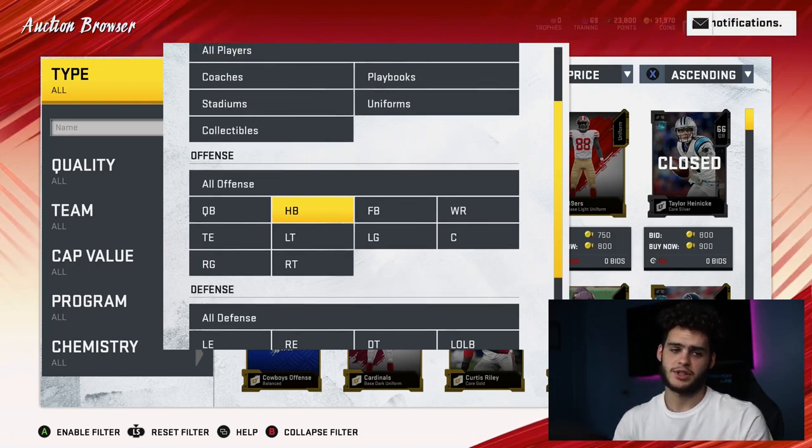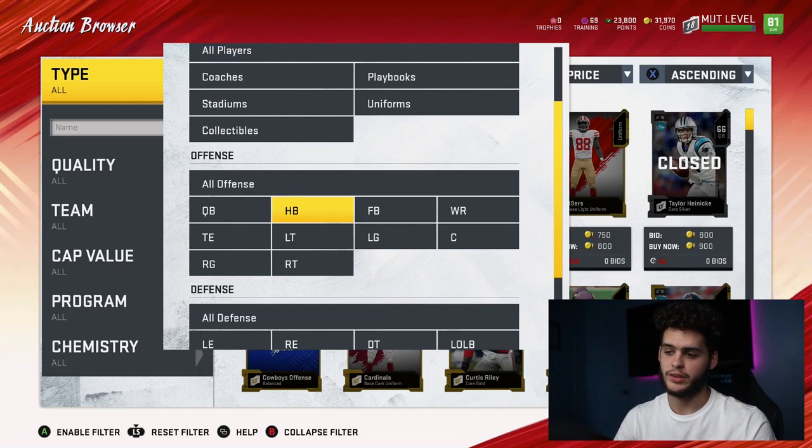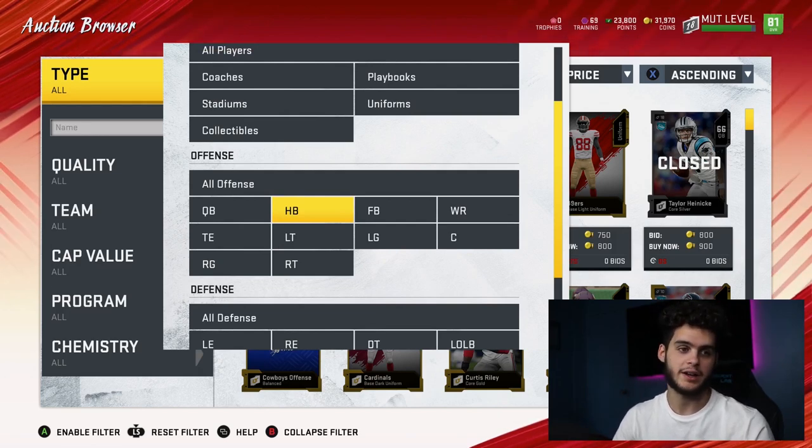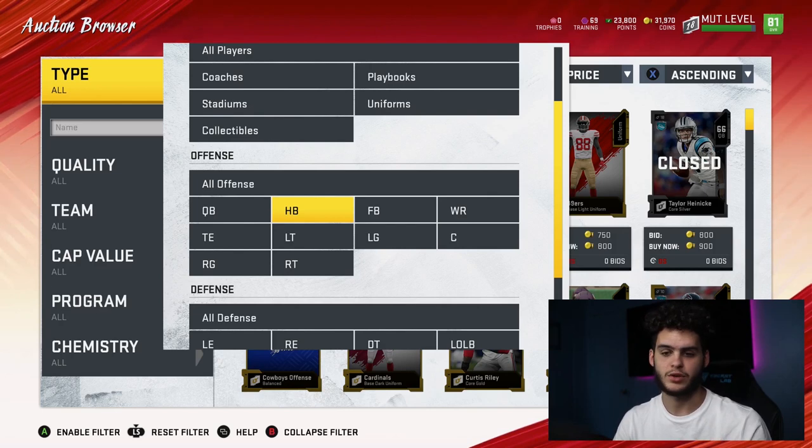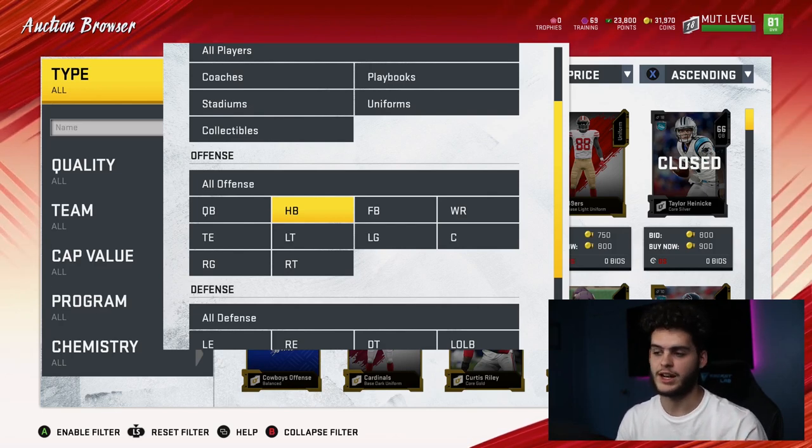Running back — there is one guy. I'm just gonna tell you real quick: Tariq Cohen theme builder. From what I've been told by many people, he is a god, he's a glitch. Just get him. But you also have to play the solos, or you can power up or training pass him. Remember that: power up Tariq Cohen, 86 overall going to 87 overall theme builder.